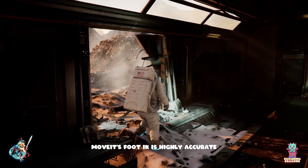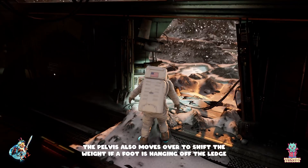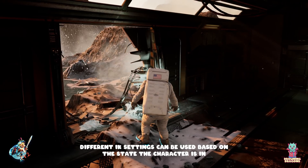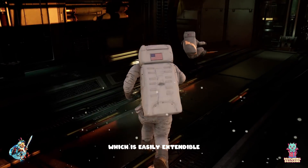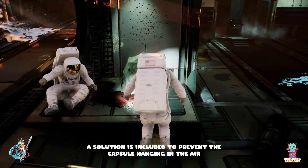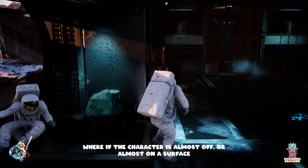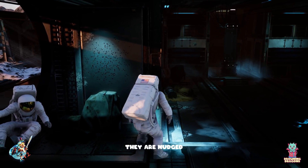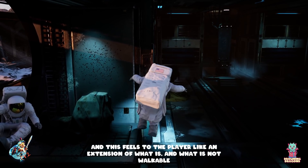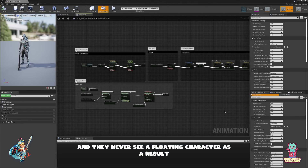Move It's foot IK is highly accurate. The pelvis also moves over to shift the weight if a foot is hanging off the ledge. Different IK settings can be used based on the state the character is in, which is easily extendable. A solution is included to prevent the capsule hanging in the air — where if the character is almost off or almost on a surface, they are nudged — and this feels to the player like an extension of what is and is not walkable, so they never see a floating character.